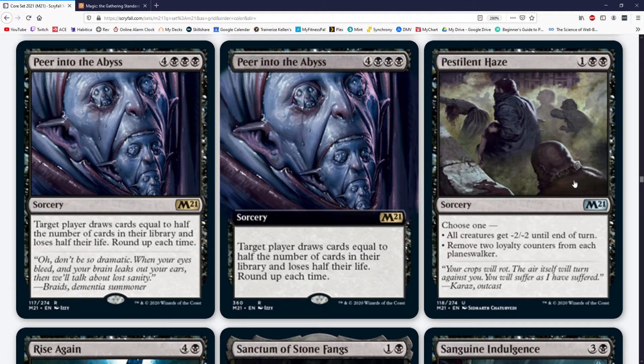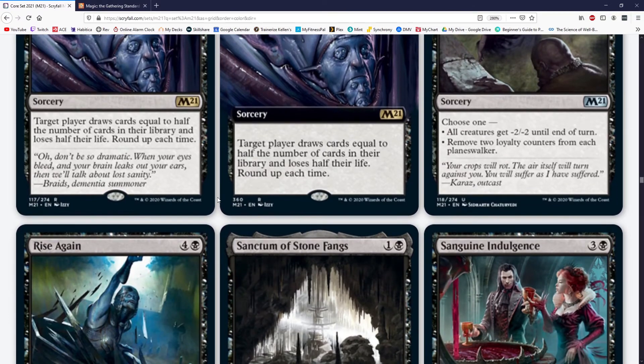Pestilent Haze costs one black black — all creatures get -2/-2 until end of turn; remove two loyalty counters from each planeswalker. Cry of the Carnarium is way better, but when Cry rotates out this will see play — that's what I think. The two loyalty counters on planeswalkers — they've already gotten so much value, and if they know to play around it they can just plus a couple times. If this is your only way of interacting with planeswalkers, it's not enough. Maybe if you're a black-green midrange deck where the -2/-2 deals with opposing tiny creature decks but your creatures still survive — then the planeswalker removal is a bonus. For now I'd see this like a D.